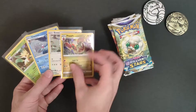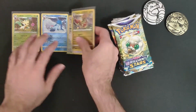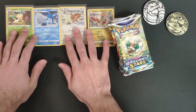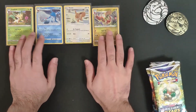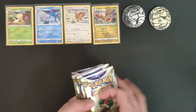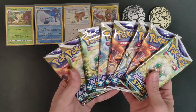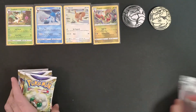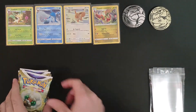So these are the four promos from Brilliant Stars from the blister packs — we'll feature them here so you can take a look at them along with the coins. Now we'll get to the booster packs. We have eight in total. Let's see what our luck is — we've got the sleeves ready.